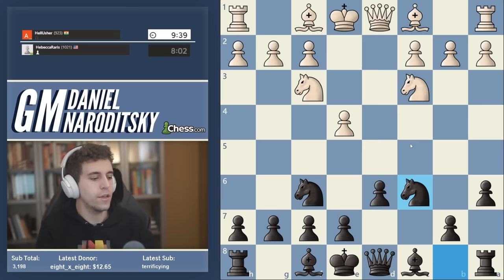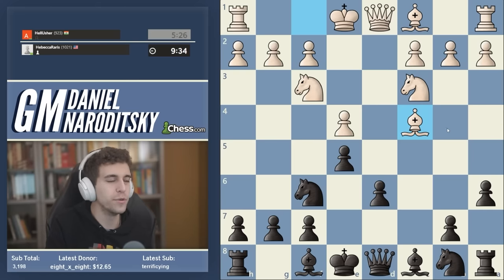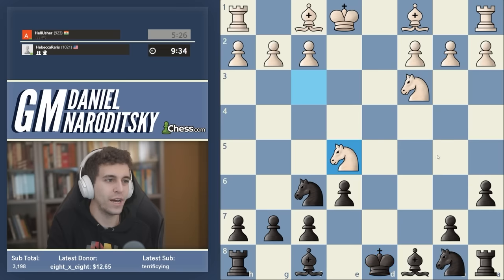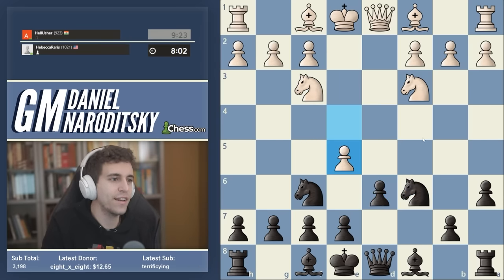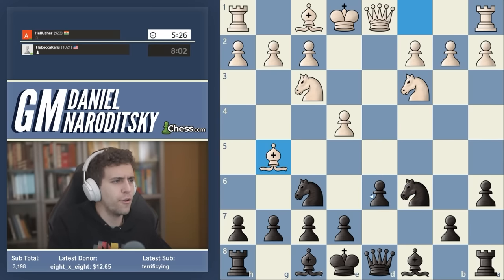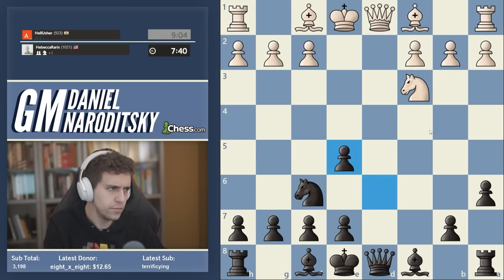In this game we faced knight f3 — pretty clearly improvisation by our opponent. We just develop our knight to c6; there's no need to push the e-pawn. Pushing e5 is kind of dubious here because the light-squared bishop can be brought to c4 in one fell swoop. E6 maybe allows this nasty little move e5, and we definitely don't want to get into that endgame if we're not going to win a pawn along the way. That's why we decided on knight c6.